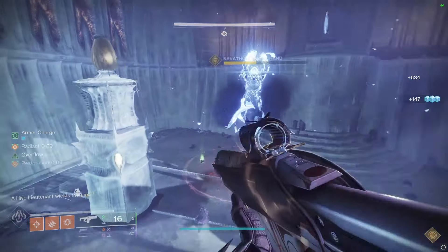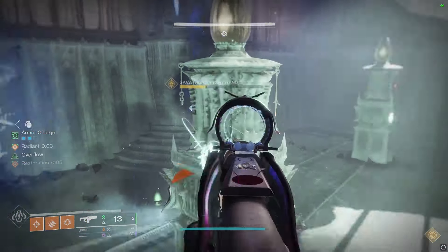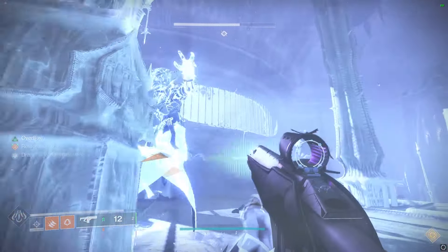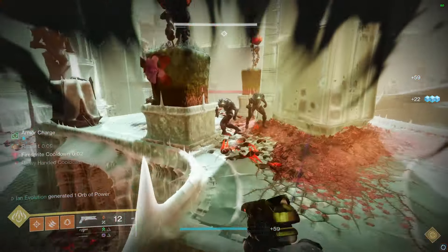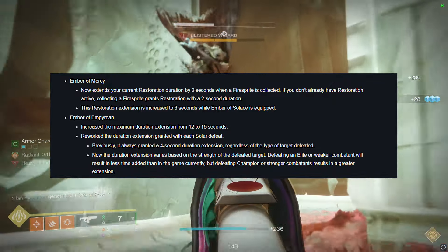Not only does picking up a fire sprite no longer reduce you all the way down to three seconds of restoration, but it actually adds to your timer as well. It doesn't entirely replace Ember of Empyrean, since there is an internal cooldown for when you are able to spawn a fire sprite. And since we're on the topic, Ember of Empyrean itself just got a straight up buff — restoration now caps out at 15 seconds instead of 12 seconds.